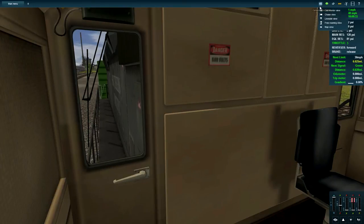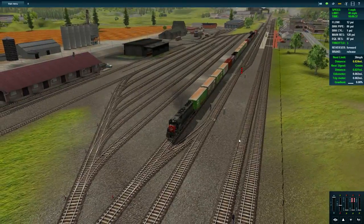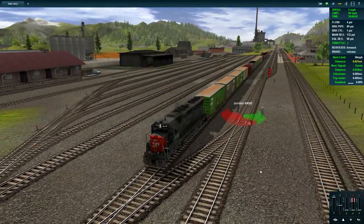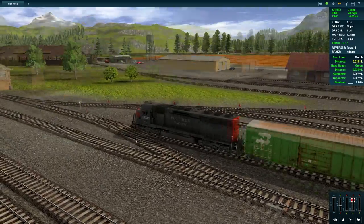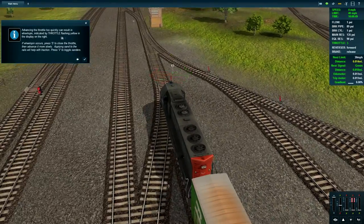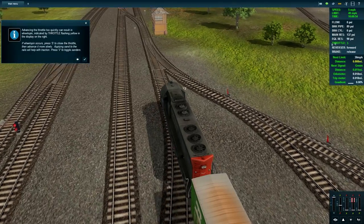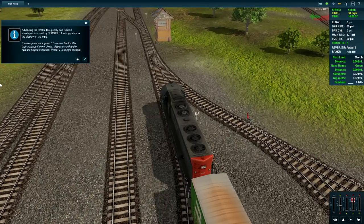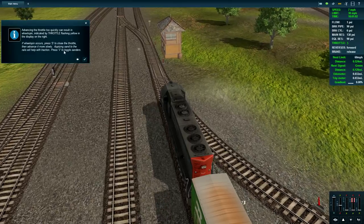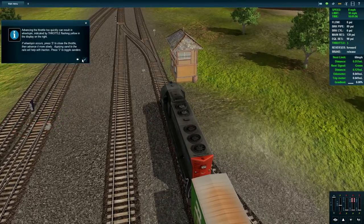I'm going to go outside the cab for this because I'm comfortable out here. This is definitely heavy freight considering the engine's not going anywhere. Advancing the throttle too quickly can result in wheel spin, indicated by the throttle display flashing yellow. If wheel spin occurs, close the throttle then advance it more slowly. Applying sand will help, and you can also press B.